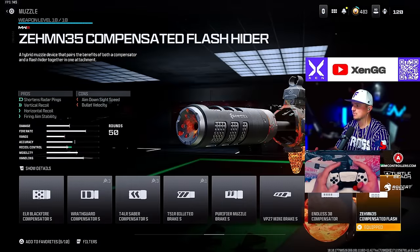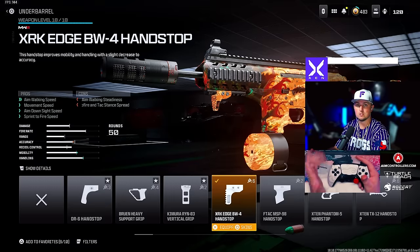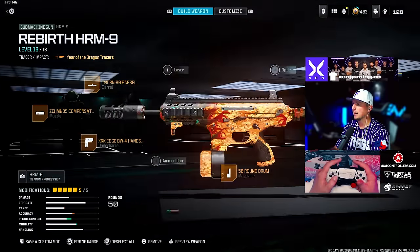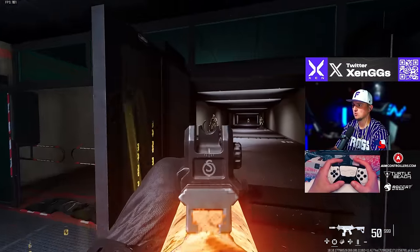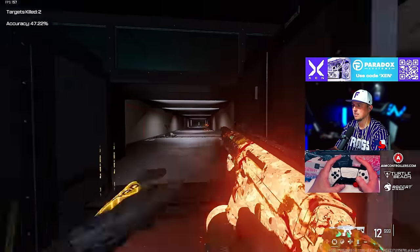For the HRM9 we're going with the Zemmer 35 Compensated Flash muzzle, Thorn 90 barrel, XRK Edge Hand Stop underbarrel, 50-round drum, and the Folding Stock. I'll show this in the firing range — loving the HRM9, it's a lot of fun to run.